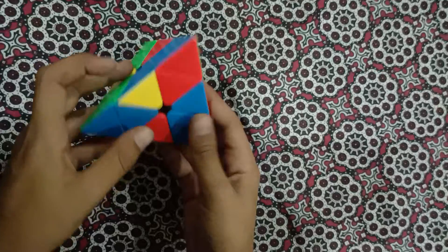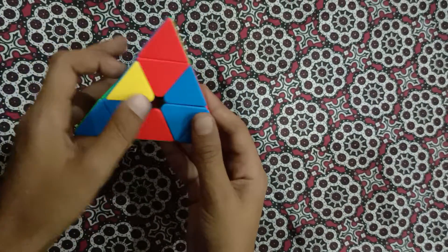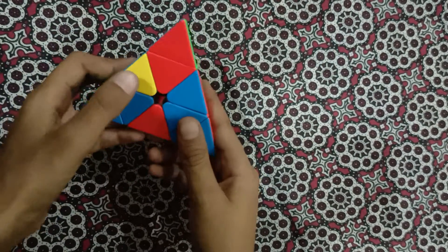We put yellow in front of us. This edge is blue, so it matches the color that goes here. Remember, yellow should be in front of you.